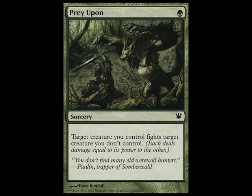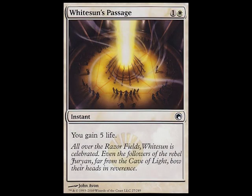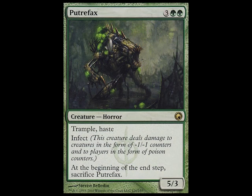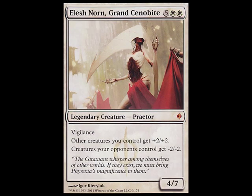I also have a full sideboard for this deck. It consists of two Prey Upon, two Noxious Revival, another White Sun's Passage, another Pacifism, three Putrefax, three Acidic Slime, and one Elesh Norn, Grand Cenobite.